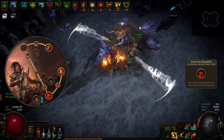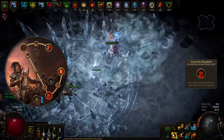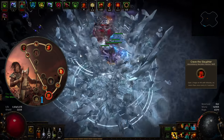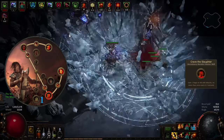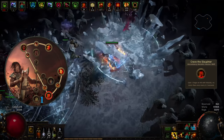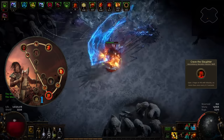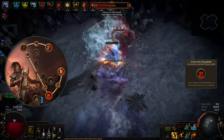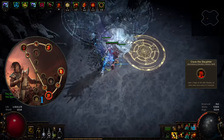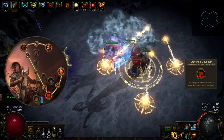With Crave the Slaughter, whenever you hit with an attack you gain a new resource called Rage. Each point of Rage provides increased damage, attack speed and movement speed. With Crave the Slaughter you can have up to 60 Rage, increased to 70 after picking Berserking from the passive tree. However, Rage starts decaying if you haven't generated any in the past 4 seconds or if you haven't been hit. This reinforces the need to play more actively — the more time you waste between packs or before a boss fight, the less DPS you'll have.